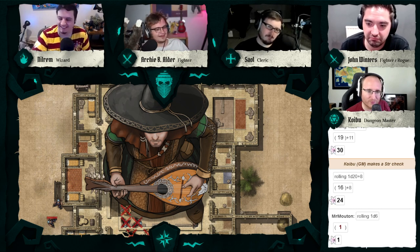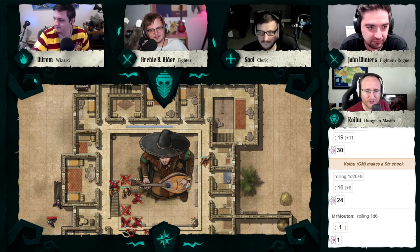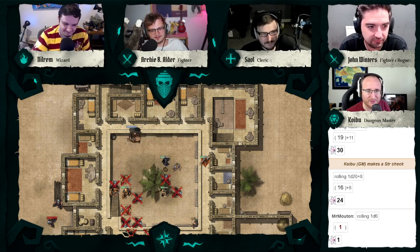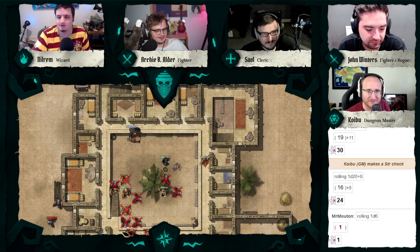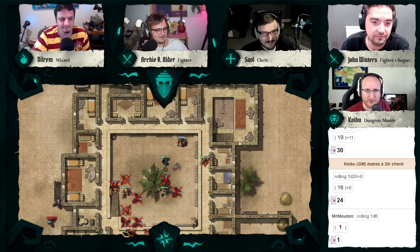Nilrem picks it up, gives John a look, gives him a nod, rolls over onto their back, and looks at him holding the lute — then fucking smashes it. It shatters into a thousand pieces.